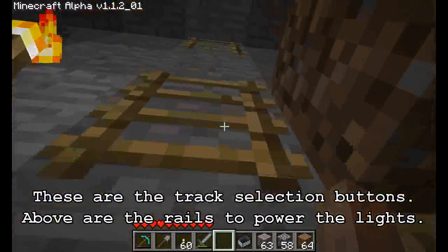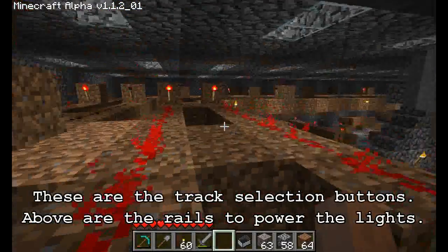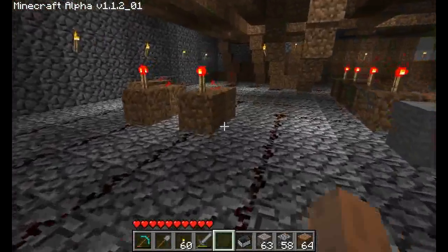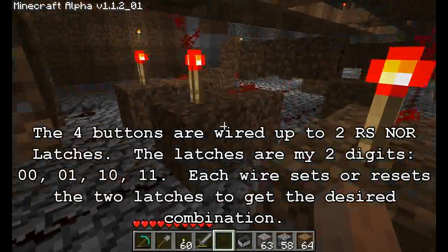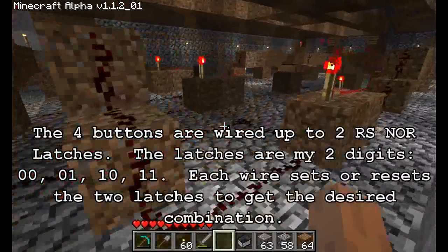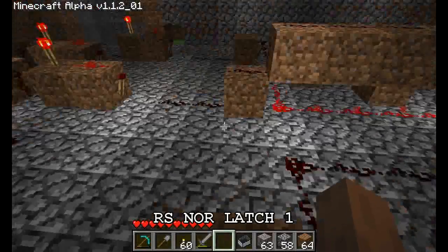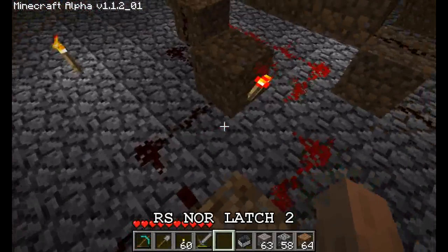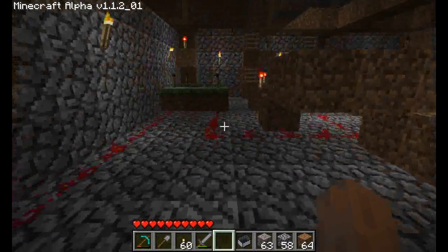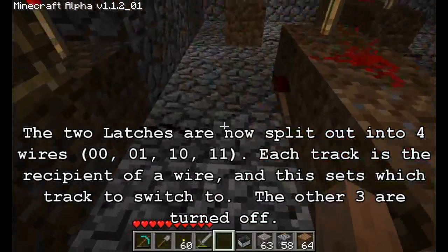What you see here is the back of my buttons for switching tracks. Up top here are the wires coming in to power the lights above the buttons — they're on rails carried above the rest of the circuitry. When you press a button, the signal goes out. I basically have two RS NOR latches representing my two digits, and each button either sets or resets the appropriate latches to give me four combinations coming out of them. There's latch 1, here's latch 2.